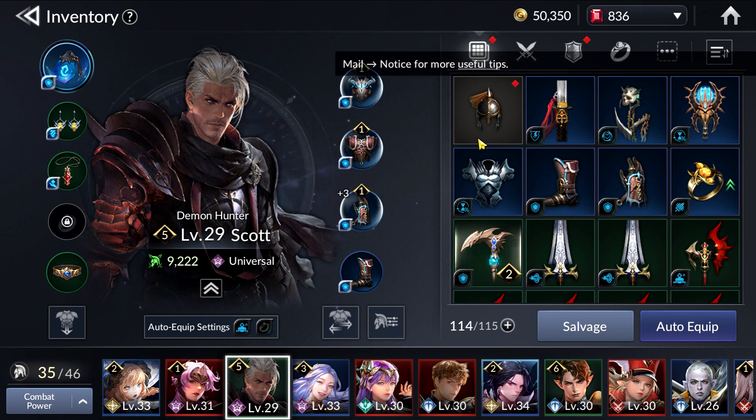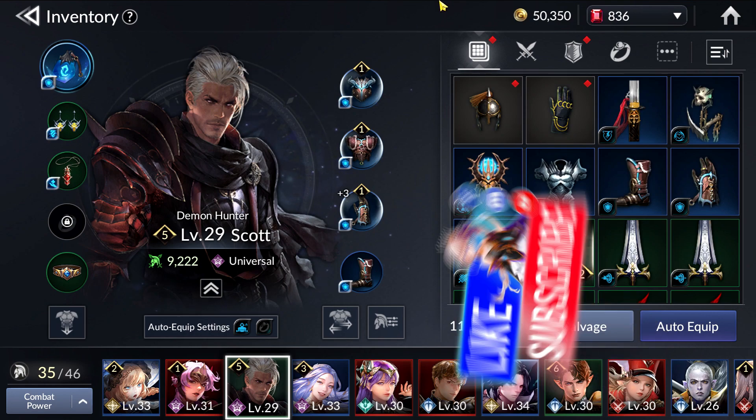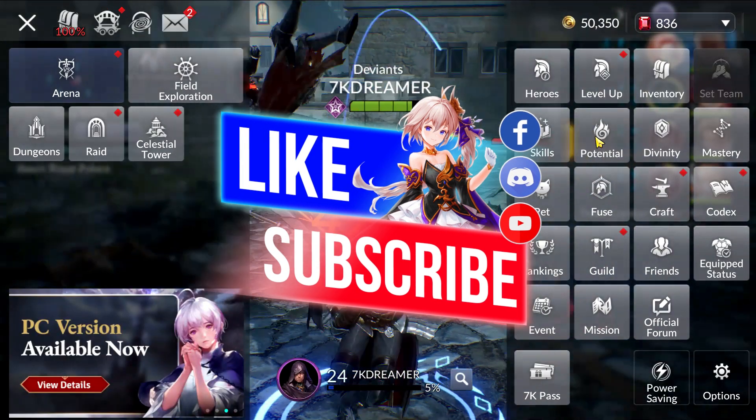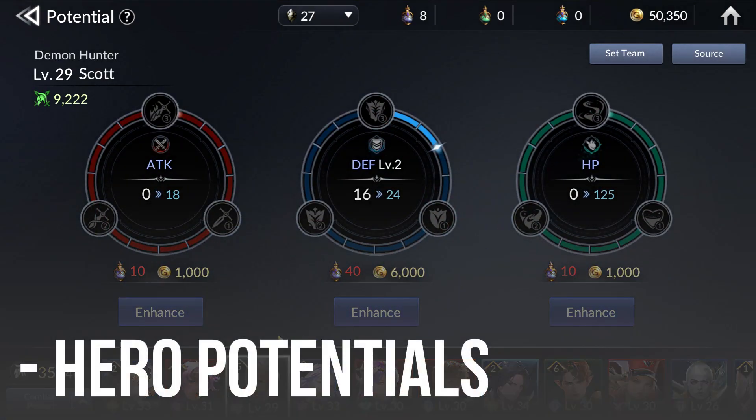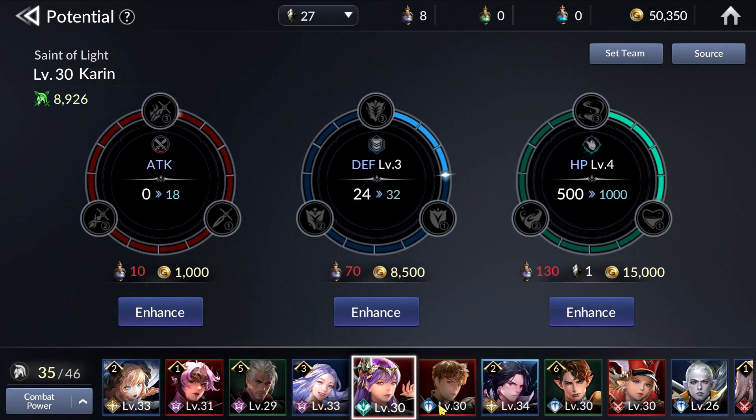That's the main gist of what I've been doing for the past 4 days, but of course there are many other things that contribute to Account CP Growth. Two of them are Potential and Divinity, which you've probably been doing daily. For Potential, I think I've messed it up a bit — because I was very desperate to get Rachel, I've been spreading out my stones across so many heroes instead of focusing down on just my DPS, support, or PvP heroes. But if you're a strategic player, you'll save these and focus down on certain heroes only.